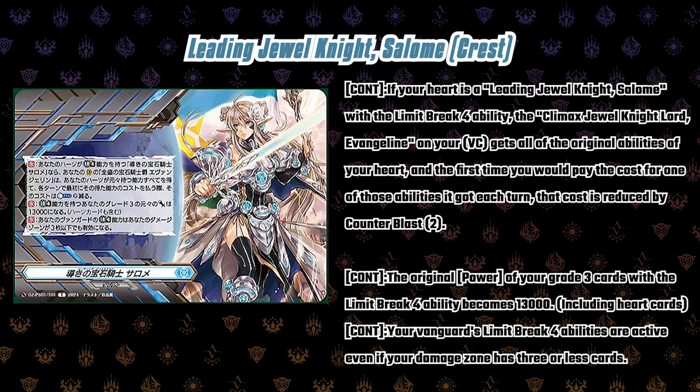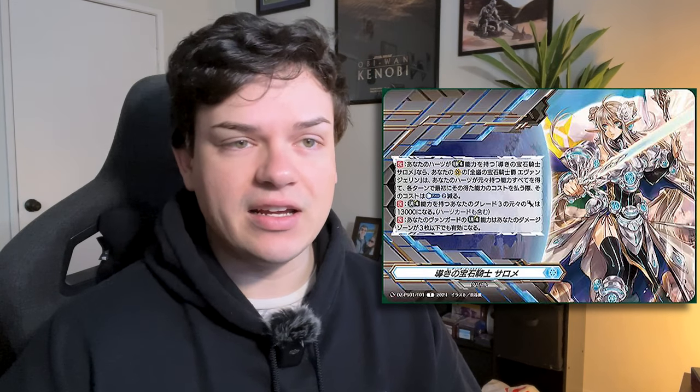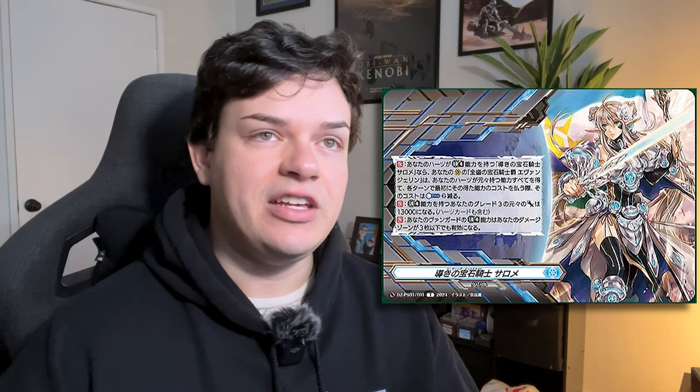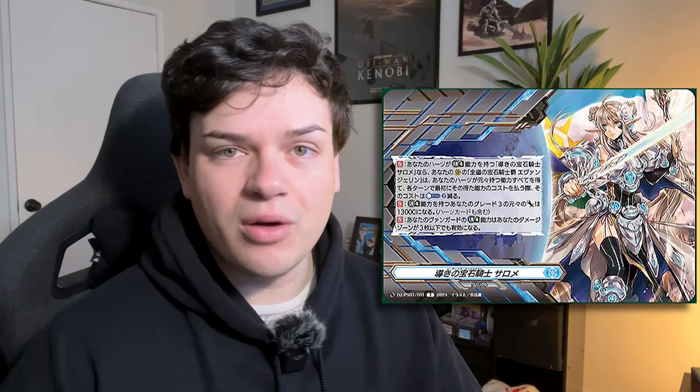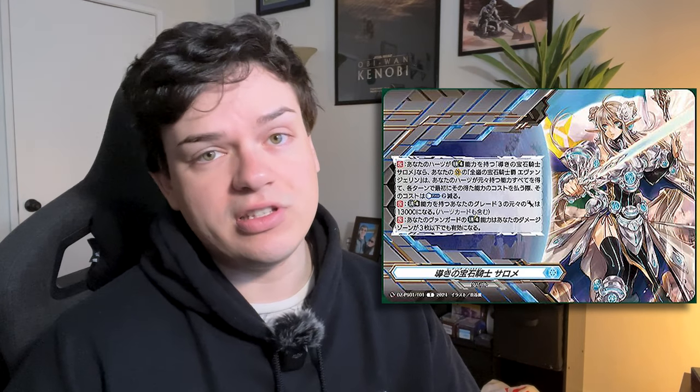Going into the crest: after you acquire it from Evangeline, if your heart is Salome with the Limit Break ability, Climax Jewel Knight Evangeline gets all the abilities of your heart. When the first time you would pay the cost for Salome's ability you can reduce the Counterblast cost by two, and the original power of your grade 3 Limit Break becomes 13K. Your Limit Break abilities are active even if you have three or less damage.